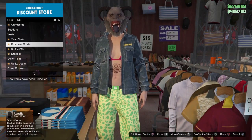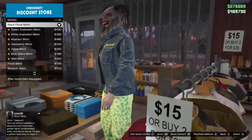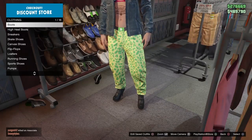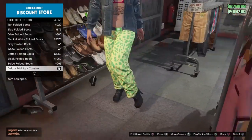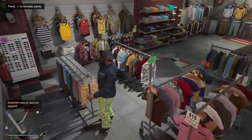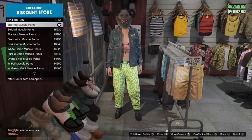Once you have that, make your way to bikinis and buy the first one out of 30. Then go to the shoes section, go to high heel boots, and buy the deluxe midnight combat boots. After that, go to pants and put on the sports pants — specifically 1 out of 54, the spotted muscle pants.